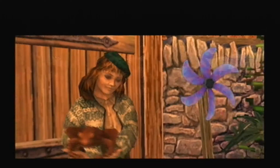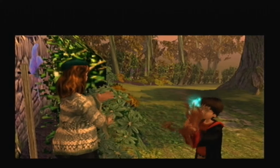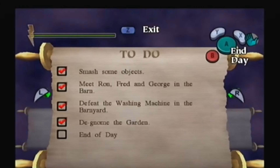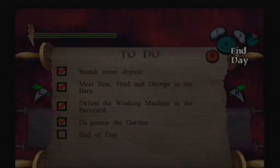For someone who's never de-gnomed before, you've done an excellent job, Harry. She'll give you a chocolate frog. The way this game is made: after you're done with the day, you can press Z and go to the to-do list, then press A to end the day. That way you don't have to walk all the way to your bed at Hogwarts — it's really convenient.